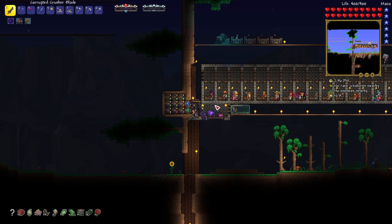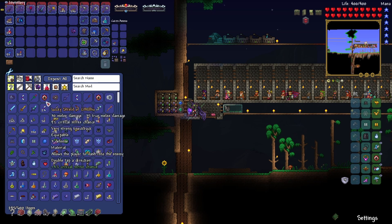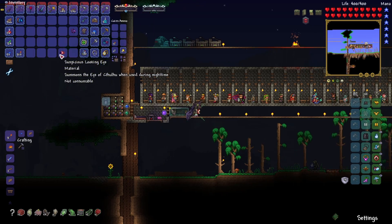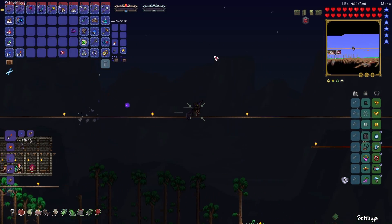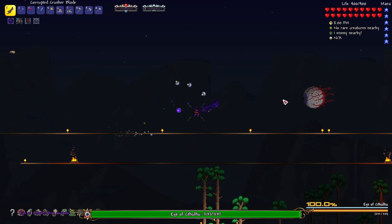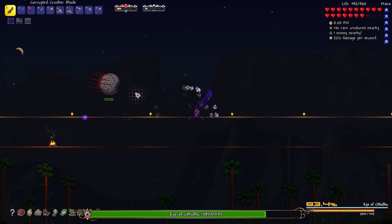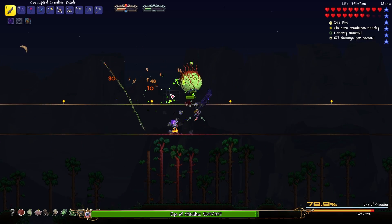We need to fight the Eye of Cthulhu. It's 7:30, so yeah, we can fight Eye. We'll fight Eye twice. I also fought Eye a whole bunch between episodes 3 and 4 just to try to get the scarf, then I realized the scarf is only from buying it from the Clothier. So that was funny. We're going to take way too much damage trying to fight Eye of Cthulhu with a melee weapon.